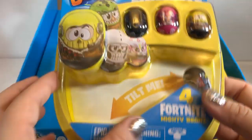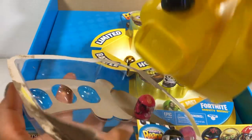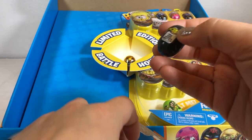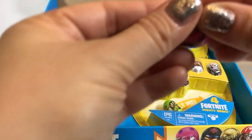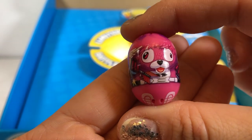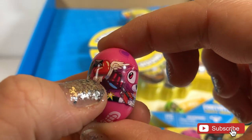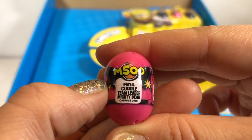Oh my God, he's so cute. Let's open him up. We also have a giveaway going on right now ending at the end of February 2019 and it includes one quad pack. Make sure you click the link in my description below and you'll be able to be entered to win. Oh my gosh, this is the cute Cuddle Team Leader — so super cute. He's got a heart-shaped nose. He's all pink and adorable. He's got these cute little purple ears and his heart arrow. He's worth 500 points.